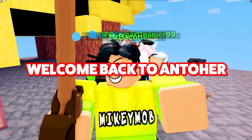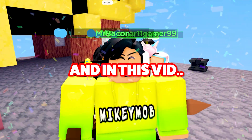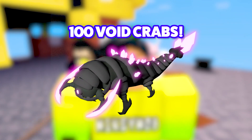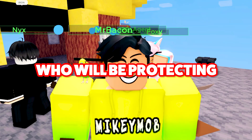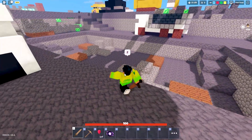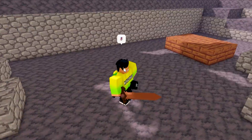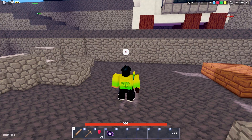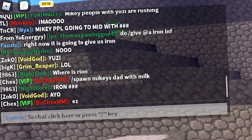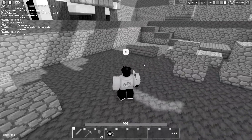Welcome back to another Bad Boys video! In this one, we are going to be facing off against 100 different void crabs at mid, who will be protecting all of the generators. I have no idea how some of these players made it towards mid, but right in this map I am going to be doing the command in chat: slash spawn void entity 100.